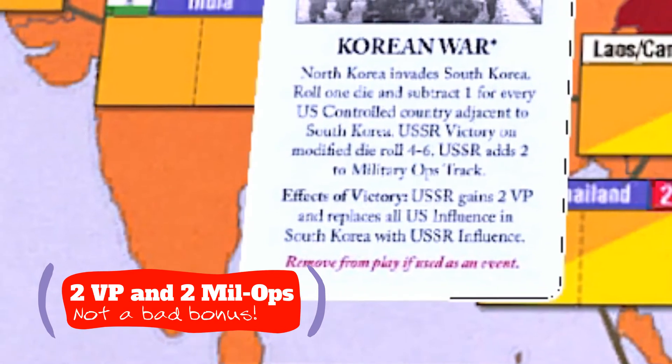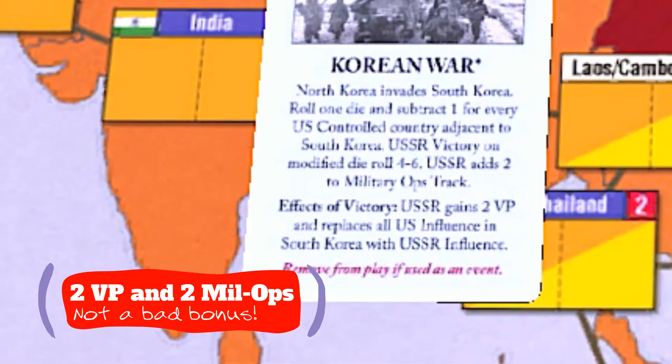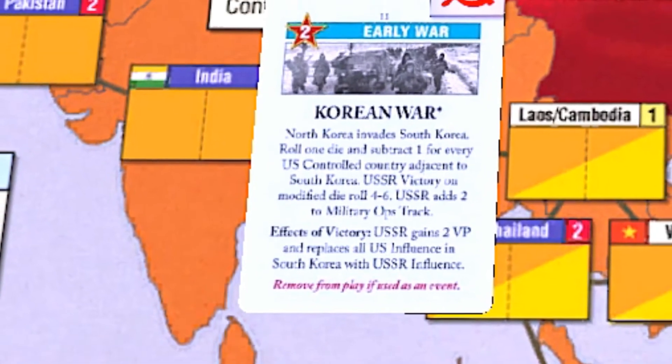If you decide to trigger the event, the two victory points and the two military ops are a welcome bonus to your victory roll, even if you might only be flipping one U.S. influence.